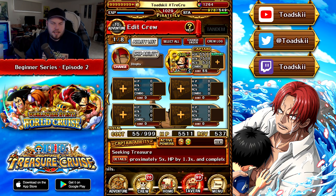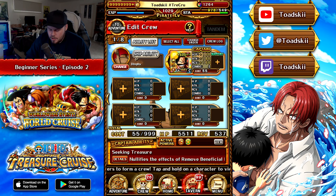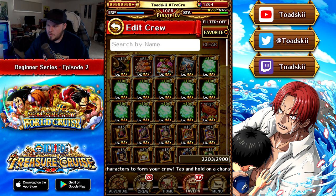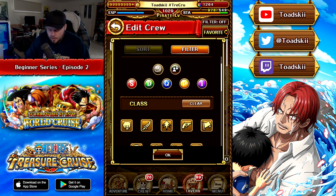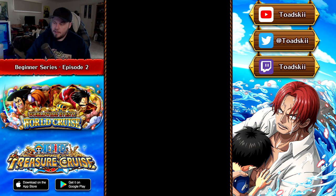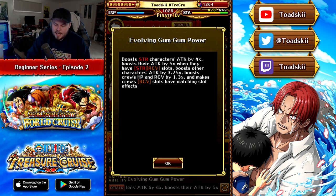Now let's start making a team. We're going to set Goldie Roger as our captain, but there are different types of captains. If we click on the icon of Roger, it brings us to our character box where we can filter. Roger is a Psy character, a Free Spirit, and a Slasher. There are various types of captains in this game. For example, looking at a type captain like this Snakeman character — also a super type — his captain effect boosts strength characters' attack by 4x, or 5x if they have a strength or recovery slot. So using him as captain, you predominantly want strength or red characters.